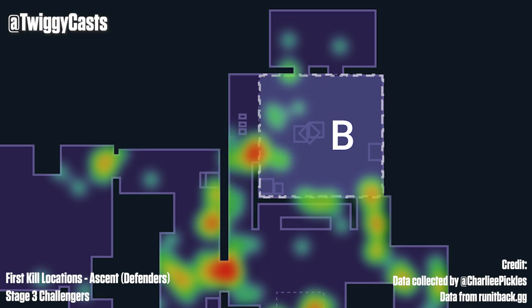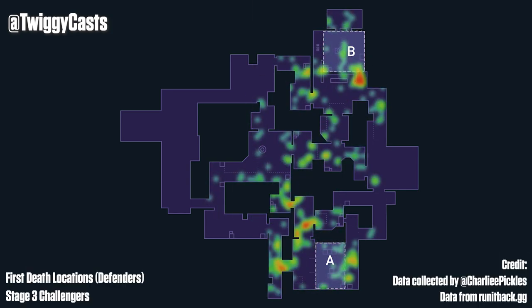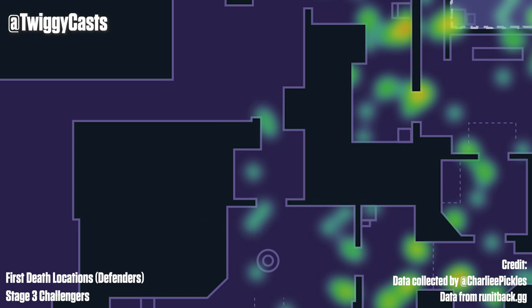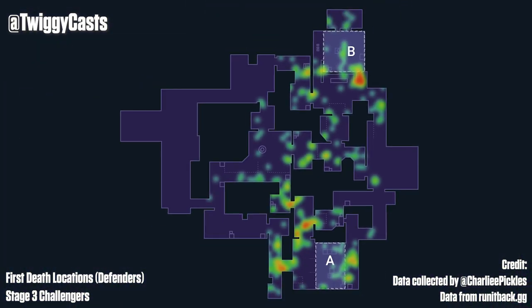There's not much we can infer from this alone, so let's throw in our First Death positions. That's more like it — hotspots in advanced locations in Mid, B Link, and a healthy amount over in Stairs too. We'll get into why that's such a hotspot at the end of the video, but for this lesson, I'm not going to do something as benign as telling you don't push up on attack. You already know that if you want to push up as a defender, you should be aware that you're at a disadvantage inherently.